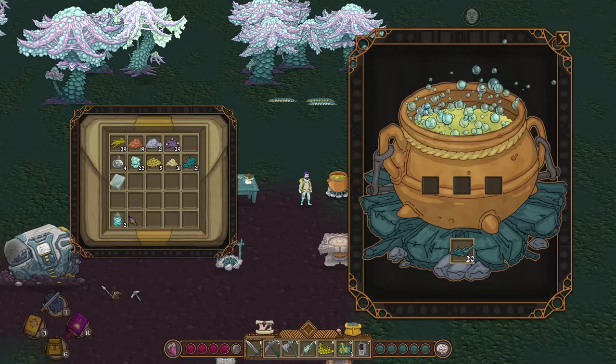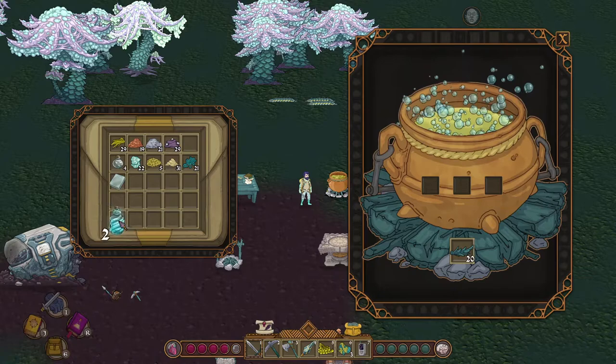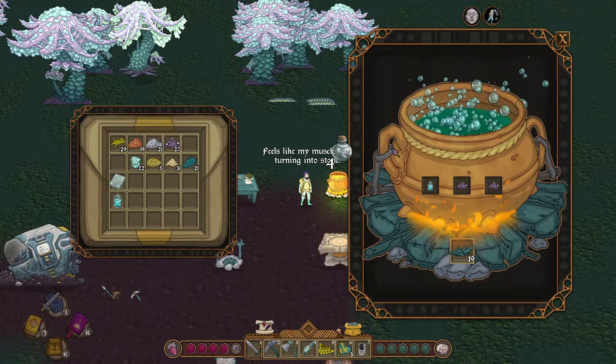This will unlock Wondrous Mithridite, allowing us to create a cure for the petrification curse. As we've built the alchemy lab, we can now start research using the alchemy lab itself.